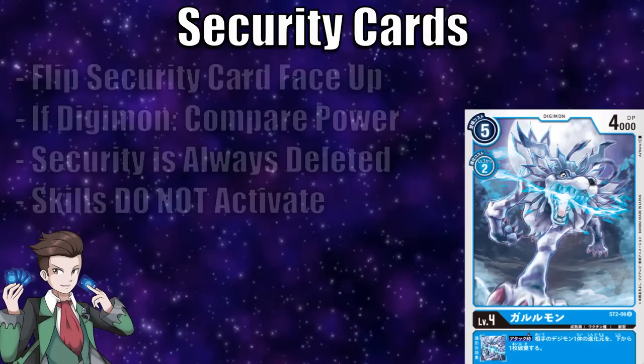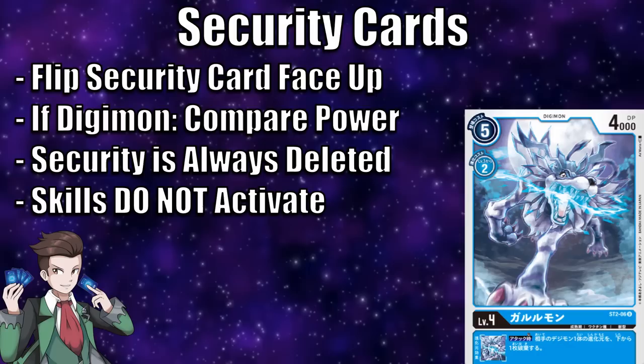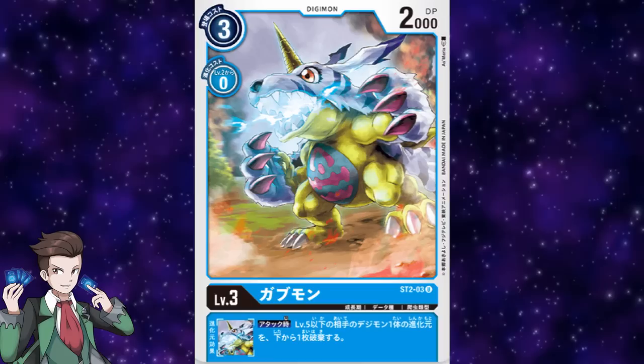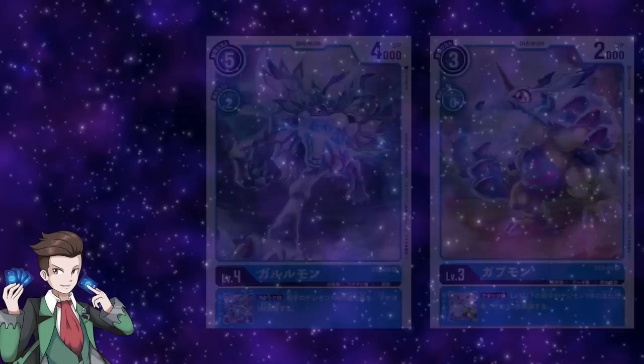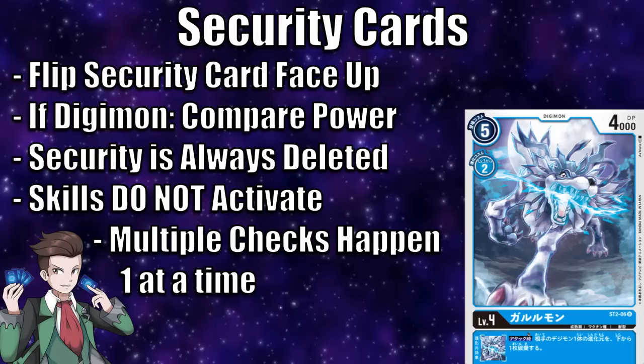If a Digimon is flipped face up as a security, what ensues is essentially a security battle: you compare the DP of the two Digimon, and if the security Digimon has higher DP than the attacker, the security Digimon deletes the attacker. For example, if my Gabumon attacks the security and reveals a Garurumon with more DP, both cards are sent to their respective trash piles. Note that no matter what — even if the security Digimon has higher DP — the security card is always sent to the trash after a security check.